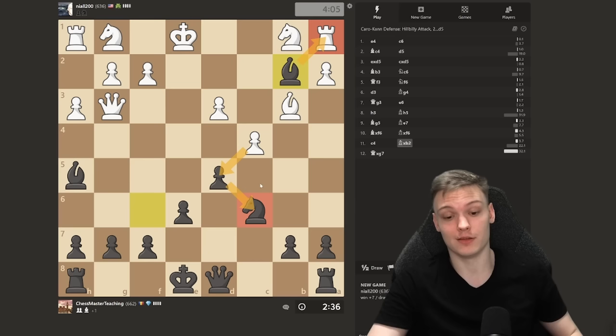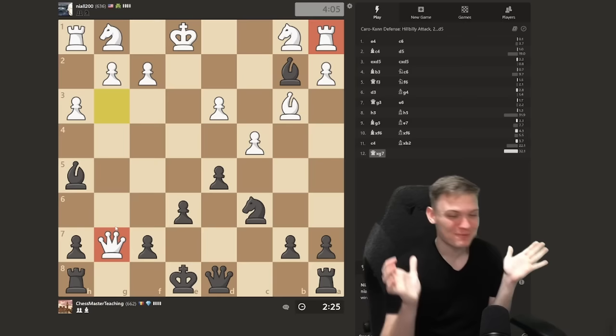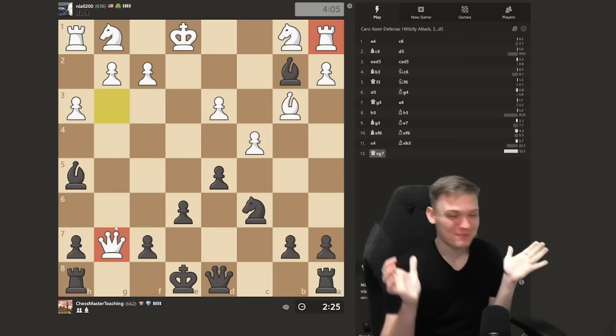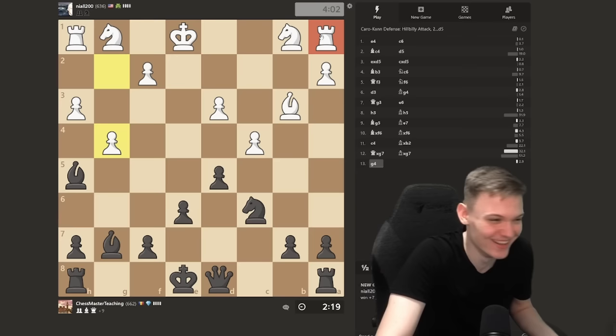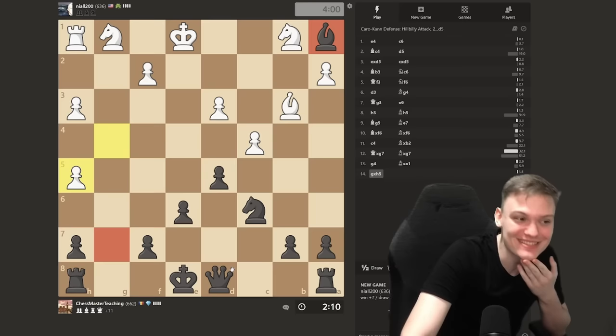You don't want to allow any counterplay. If he takes, you take the rook, he takes this — and now Queen takes on g7. This is absolute madness. Free queen! I just told you: you just develop and opponents are genuinely going to give you pieces like it was a lottery. The rook is still there! You take both the queen and the rook with the same move.